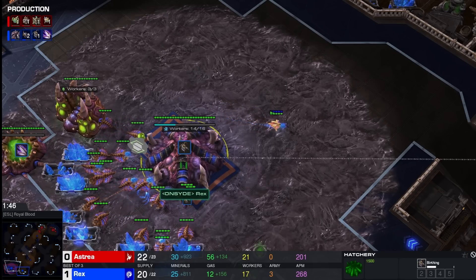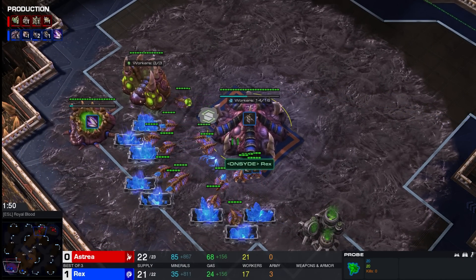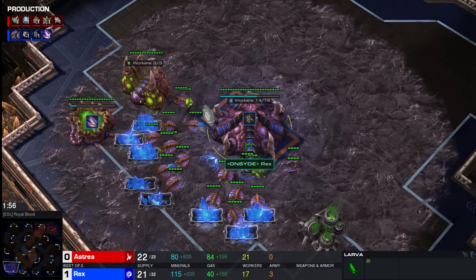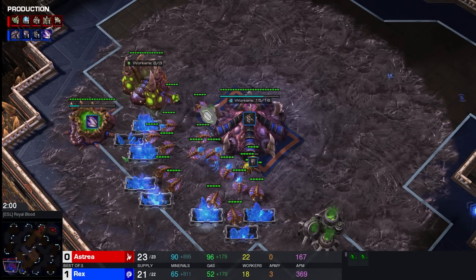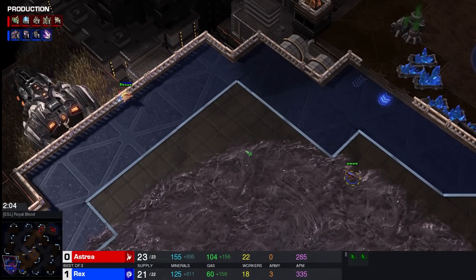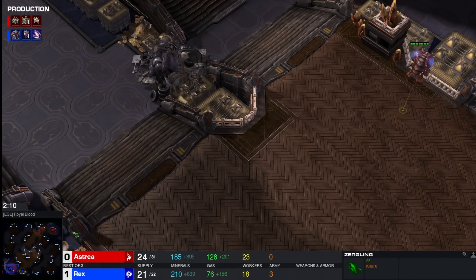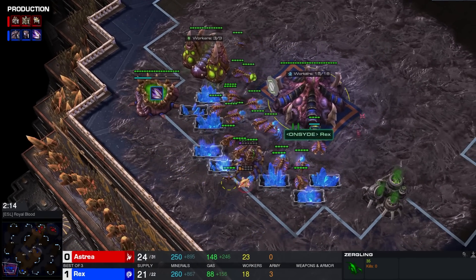Good lord, Astrea ain't buying it — and honestly good call, because Rex is smelling snake oil over here. This is not a real pool first — this is not four lings, this is not six lings — this is two lings, that's no real threat. And one of the lings is going to be chasing the probe hiding in the corner. The probe got spotted by reflexes — good instinct. Didn't see the probe go home: it's like, hey, where's your probe buddy?